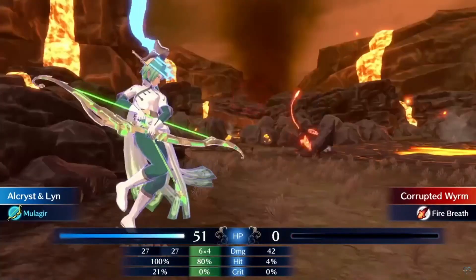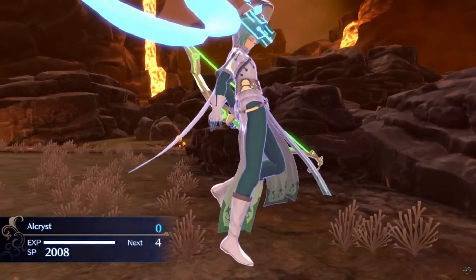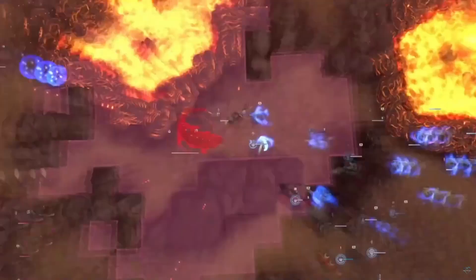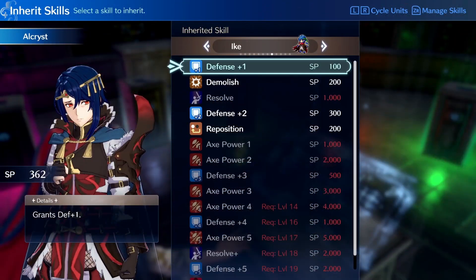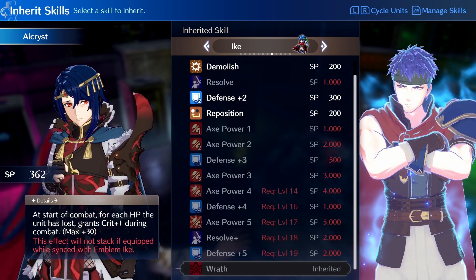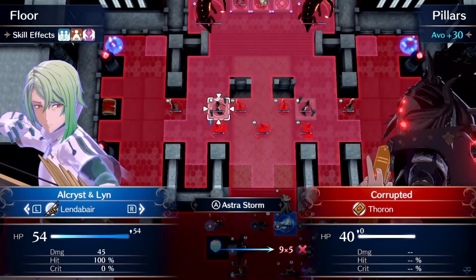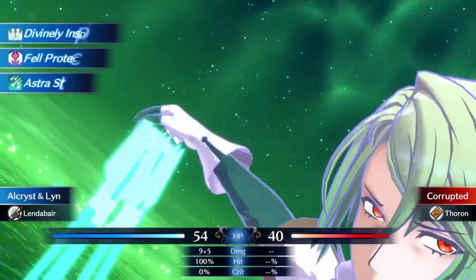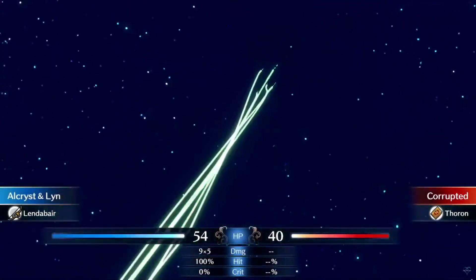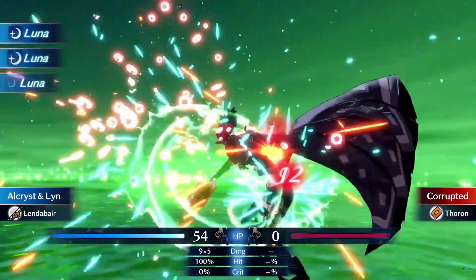During my run, I was only able to realistically acquire 3,362 SP for Alcarus, so I didn't have enough to buy another skill. But if I did have the points, I would invest in Raft from Ike. This gives a 1% chance to critically hit for each HP missing, capping at 30. If you calculate the damage you'd take to land at exactly 30 HP missing or a little over, you'll completely destroy even bosses with Critical Lunas.